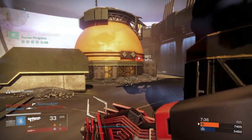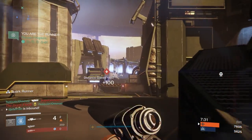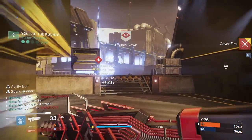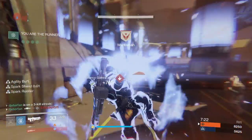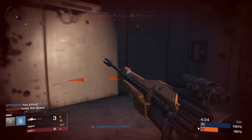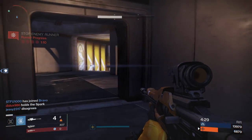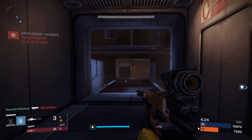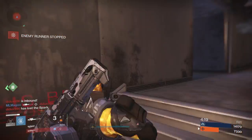Strafing is what makes me win a lot of gunfights — constantly moving back and forth lets me dodge enemy shots. Running the extra agility perk helps with that. From a competitive standpoint, I'm going to run this in Trials tomorrow since it's a 390 primary. When light level advantages are enabled, this gun will be a little better against people with lower light.